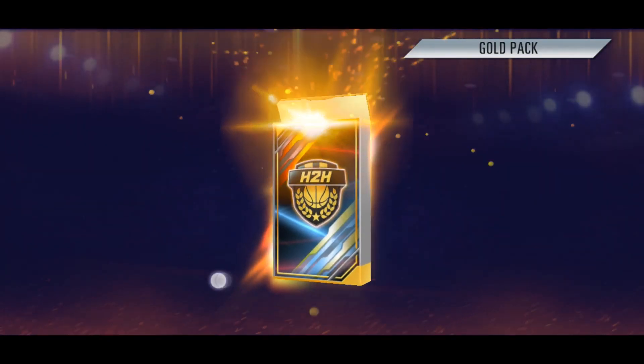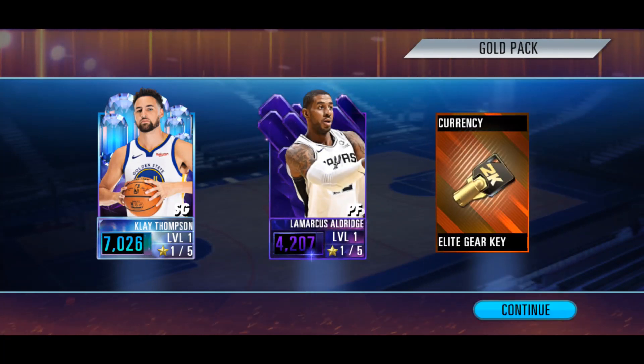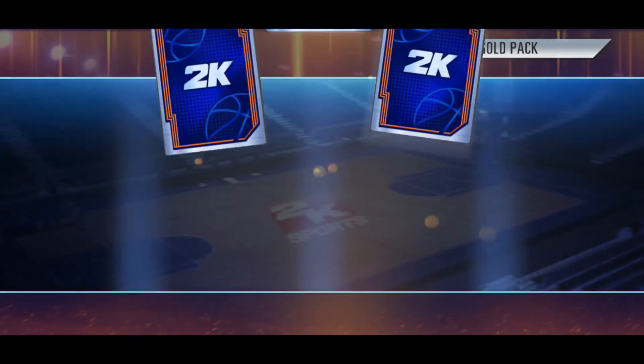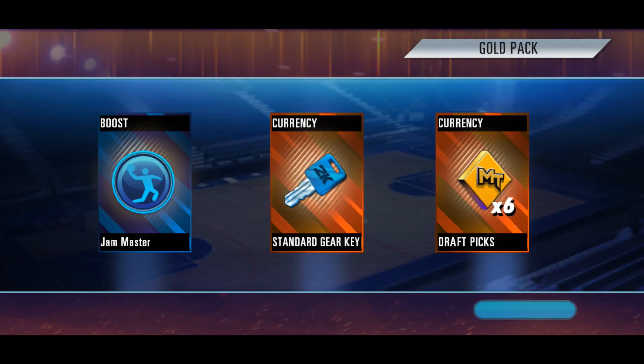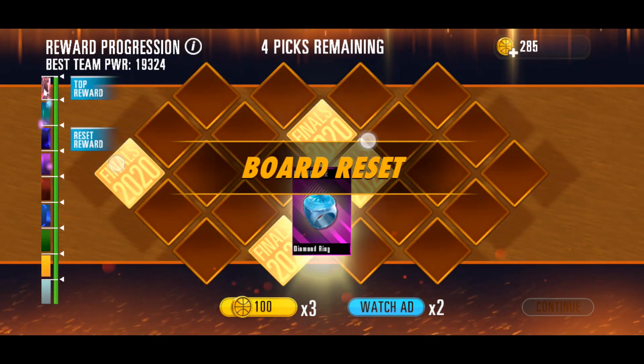Not looking good. That pack was trash, low key, not going to lie. Another gold pack here — reveal all — and we're getting a Diamond Clay Thompson, an Onyx LaMarcus Aldridge, and a gear key. That's actually a pretty good pack. I'll take that. Two more packs left and we got three items — reveal all — and we're getting a boost item, gear key, and a six draft pick. These gold packs are really up and down, honestly. They're way too up and down.